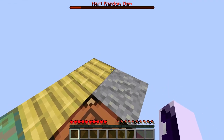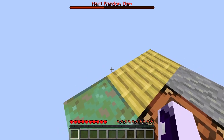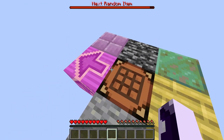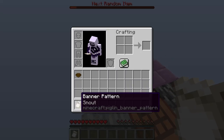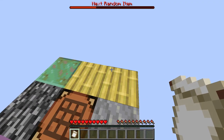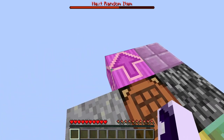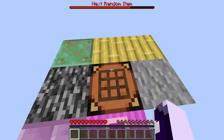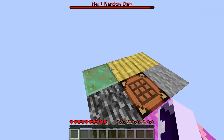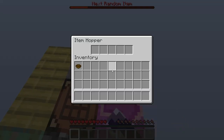We got planks — not too bad! We just have to hope for logs. Got a banner pattern for snout — what am I even gonna use that for? Not like I have any banners. We did make some progress quickly, but now we're getting bad items. A hopper isn't that bad though — it's still a placeable block and functions as storage.